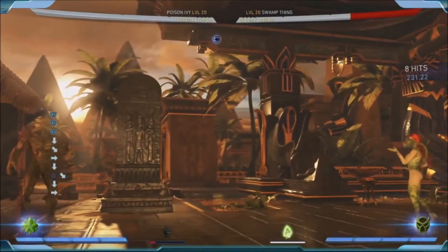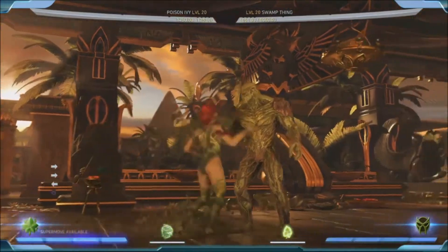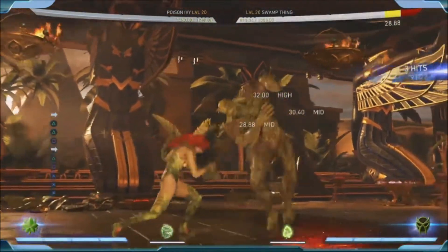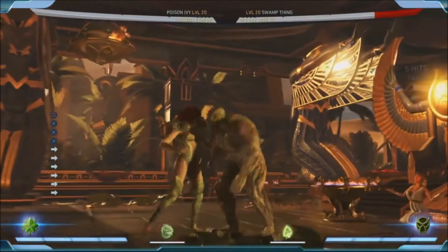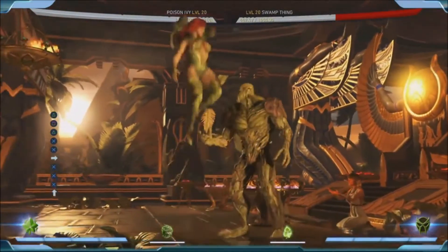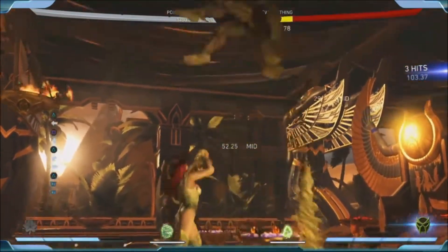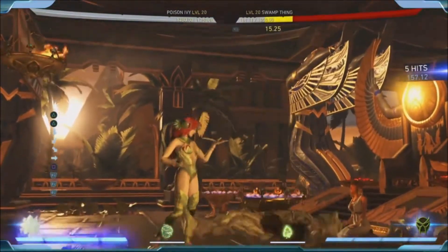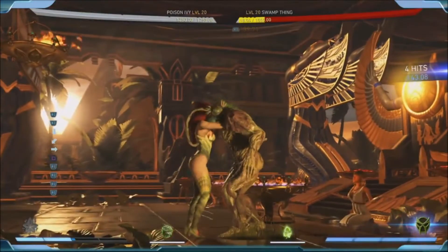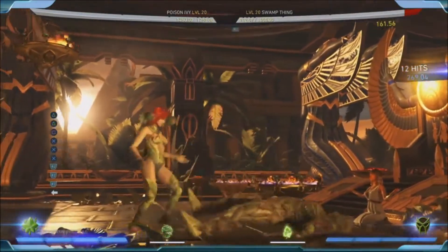And then you can start using her long range 4-3, her double-hitting jump 2, her 4-2 - another good advancing move. One thing I'm excited about is how we've played with some of the mechanics of our back and forward threes in this game. Like certain characters have different ways - Supergirl's is very unique. It's such a constant thing in our game. Back and forward threes are very important - our wall bounces are big, and how they've changed how those work is neat.